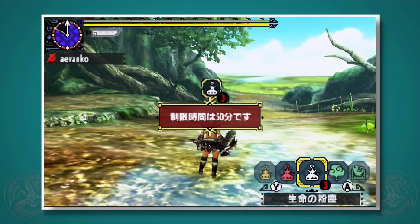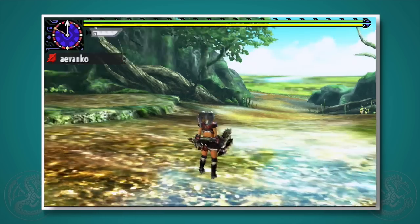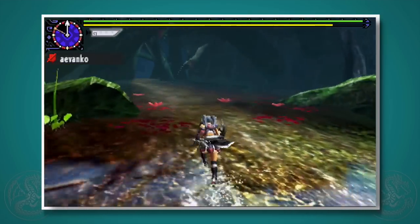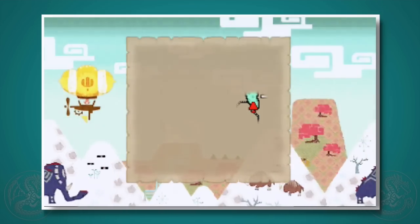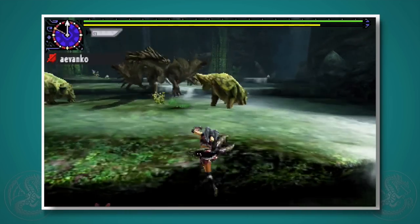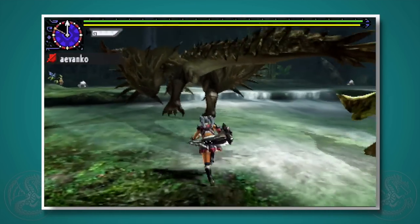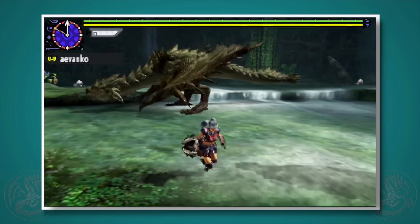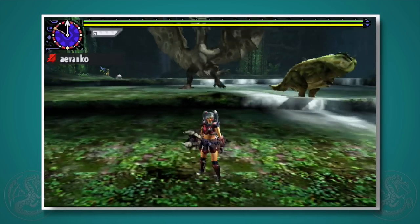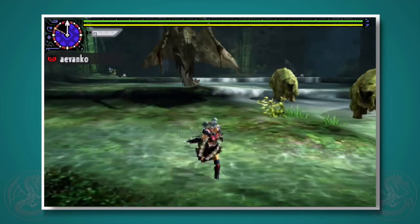When you go in, make sure you have ample stamina because the last thing you want is to run out. Grab a paintball so you don't have to search for the monster, because remember this is an investigation. The first thing we're going to do is check out the monster's reaction to us when we're at long distance. Monsters will react differently if you are far away, mid distance, or right up next to them.